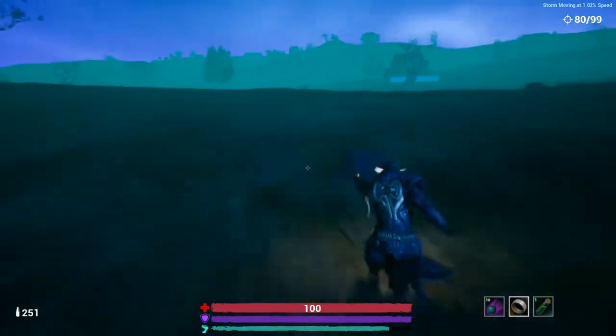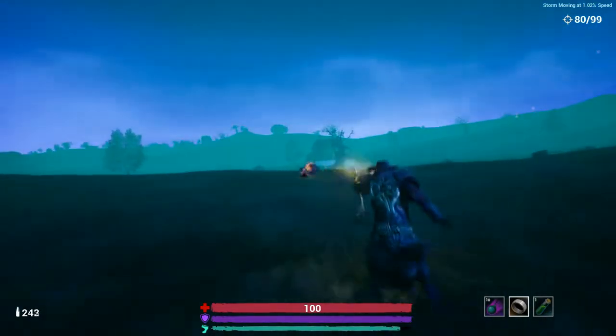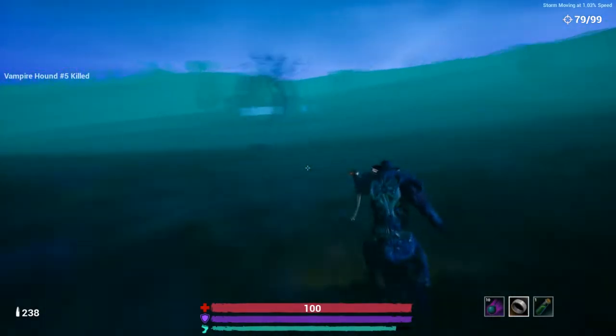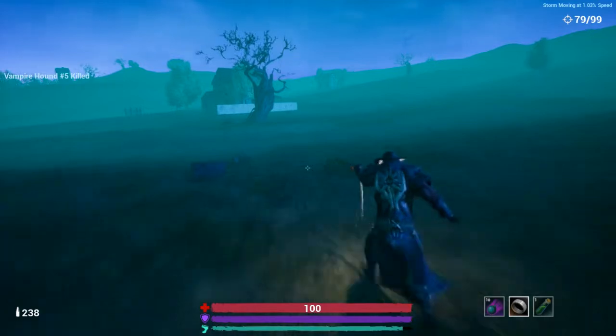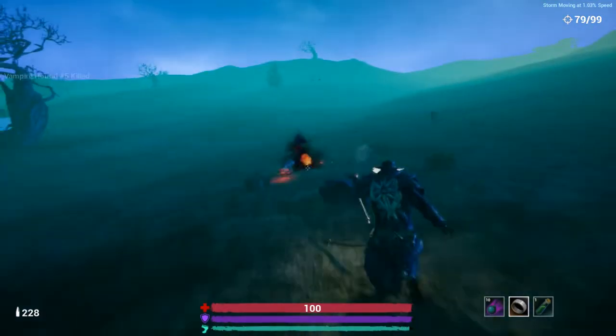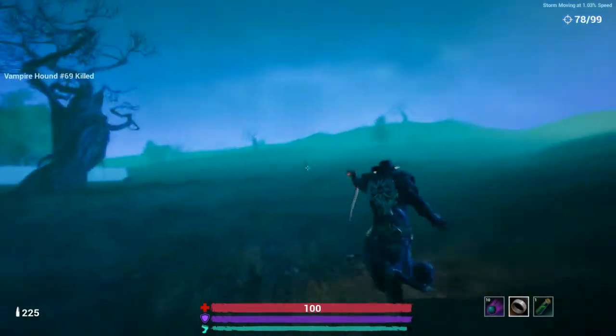The running animations kind of need to be tweaked a little bit too — my character just slides across the world. I don't mind the speed, it just needs to be reworked. These AI enemies are fast too.